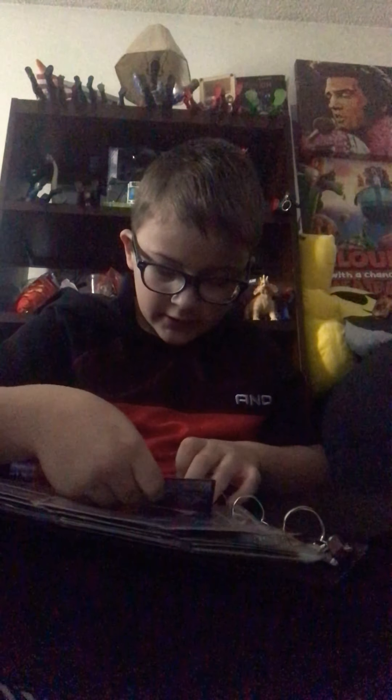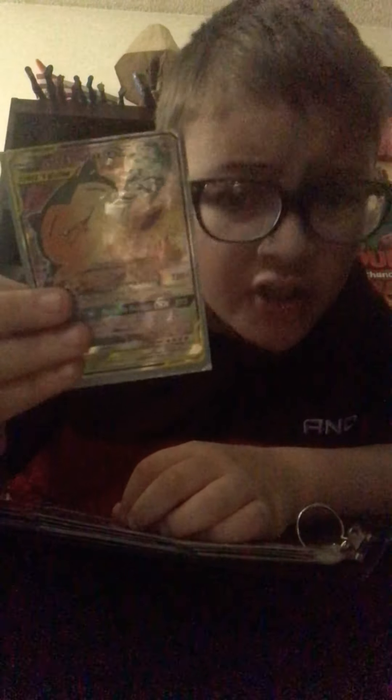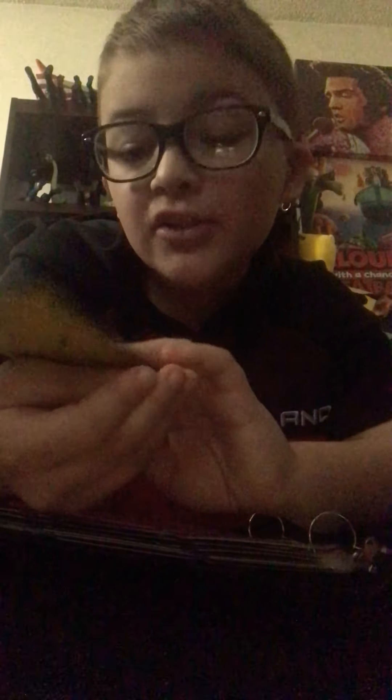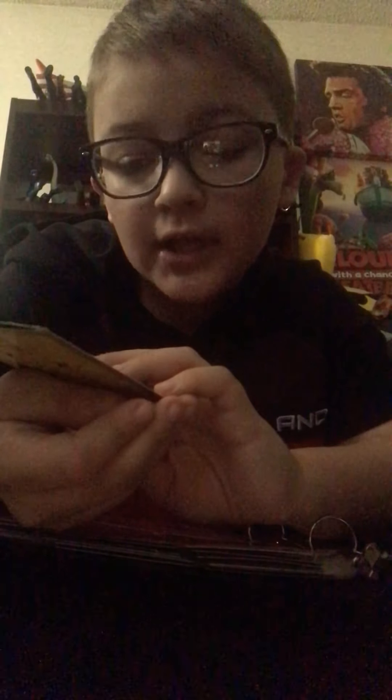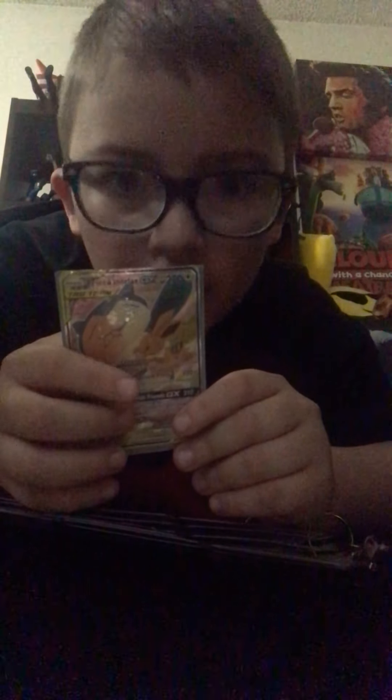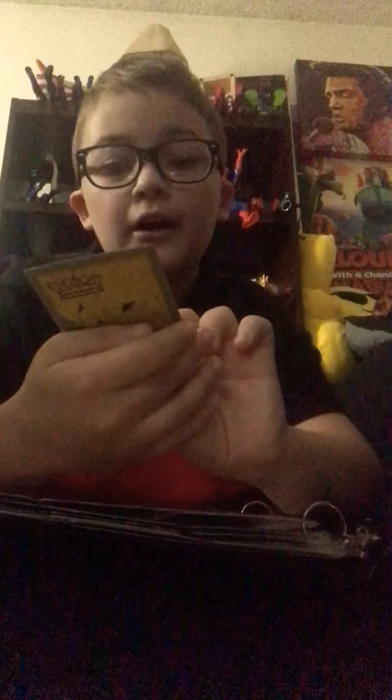Next we got the Eevee and Snorlax Tag Team GX. This card has 270 HP, 120-plus damage on the first attack, and for Megaton Friends GX it does 200 plus 10 damage — I know, it's insane. It's a tag team Eevee and Snorlax GX, and the art is absolutely insane. If you want, you can pause the video and look at it.